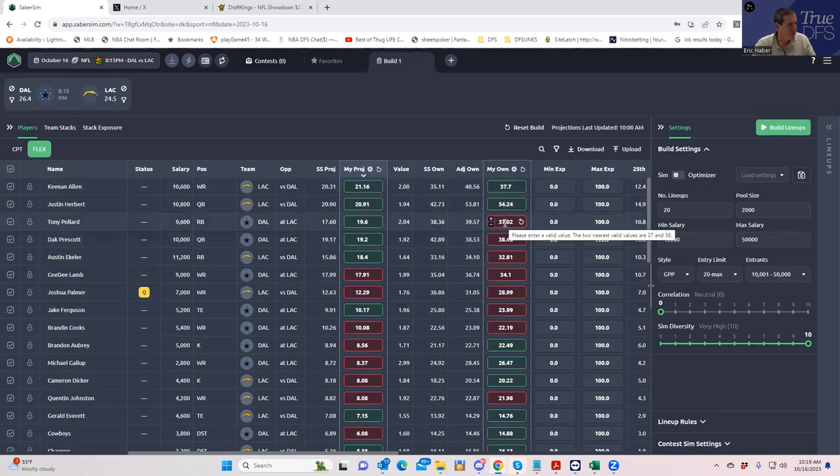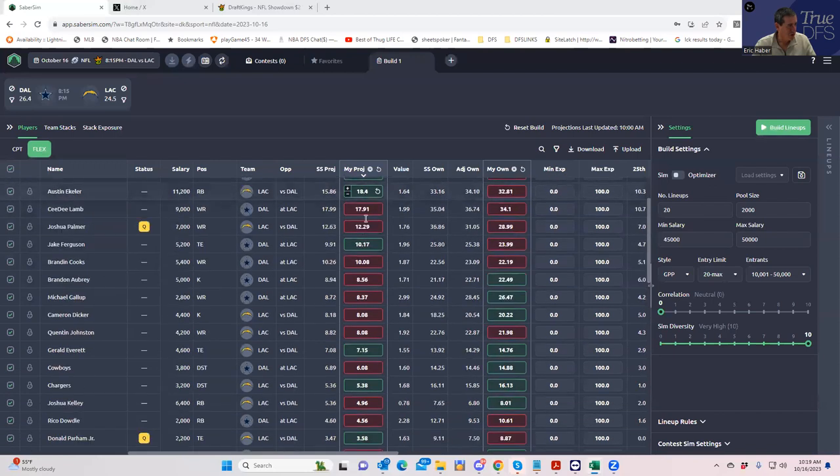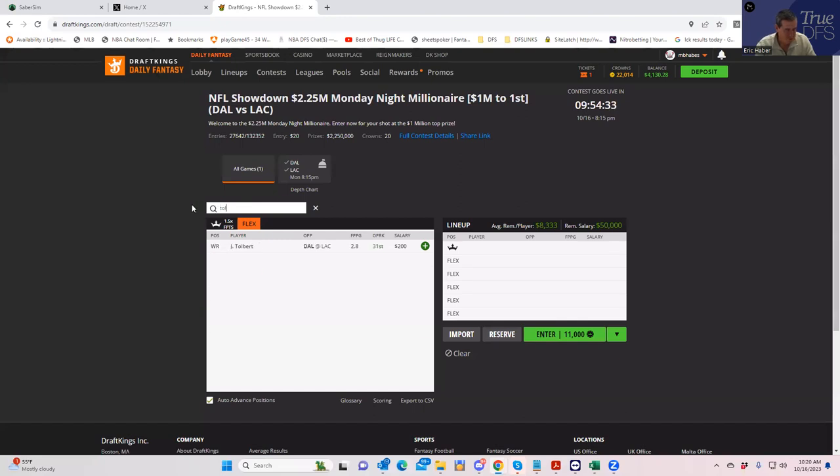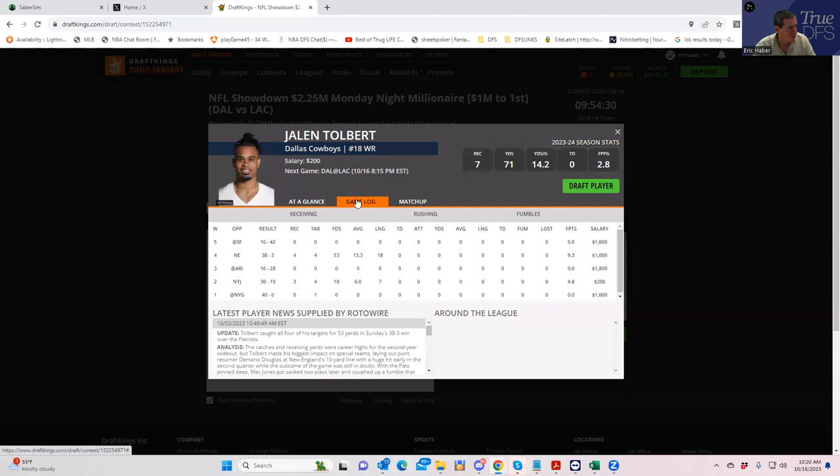I do have a decent ownership projection here, which is pretty good. Next thing I want to do is look at which players I want to X out. My practice is to scroll down to where I get to a guy that doesn't have a red or green indicator, because that means it's somebody I didn't project — but SaberSim is using this pool, so we have to make a judgment of whether we want to include them.